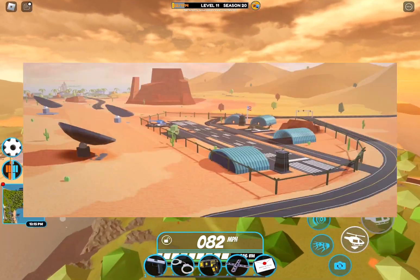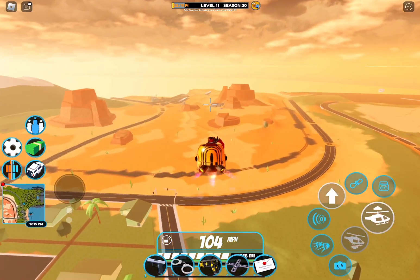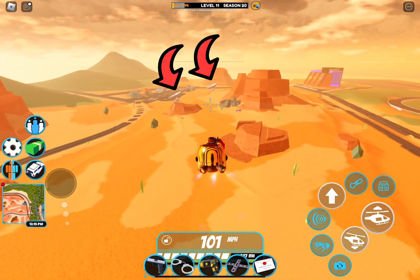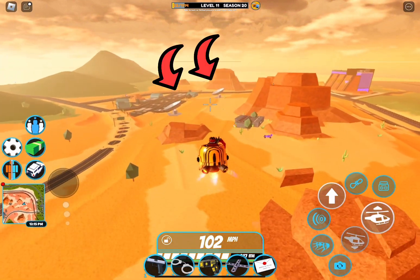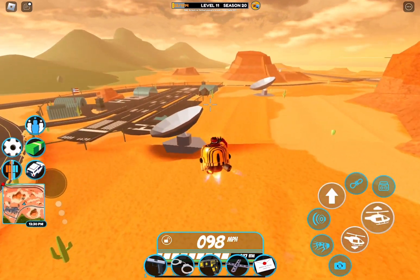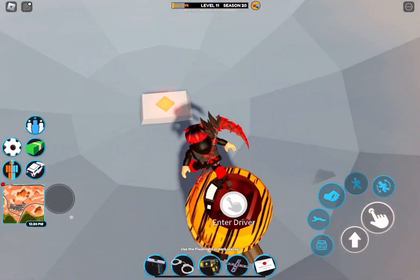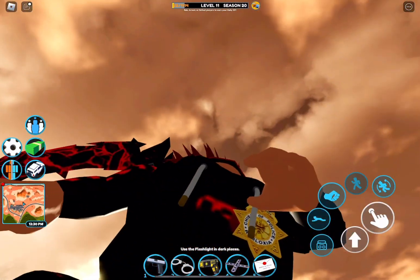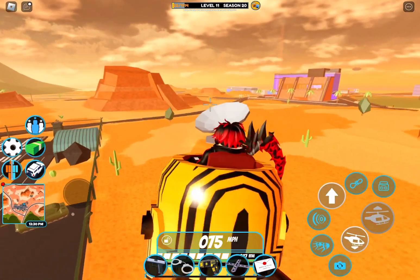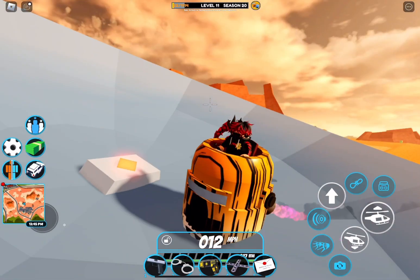And if we go to the military base, which I'll get there in a sec, you can see that there are two extra satellites. But if we go closer to it, you can see that in the satellite, the diamond is not green — it's orange. I'm not sure if this is anything related or not, and it's the same exact thing here. So yeah, I don't know, it could be anything.